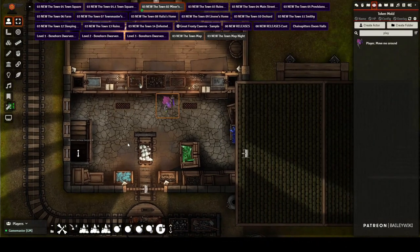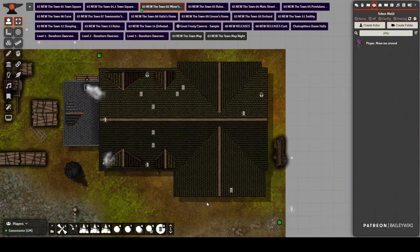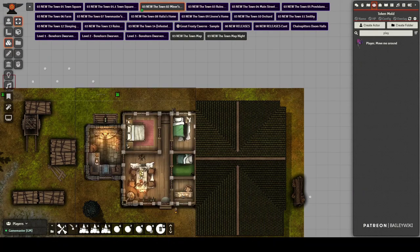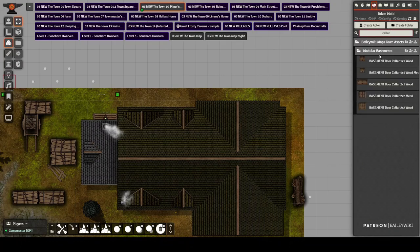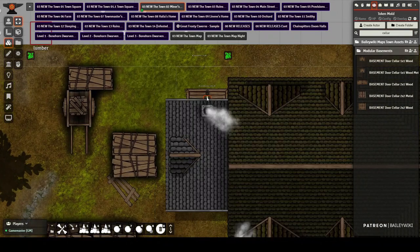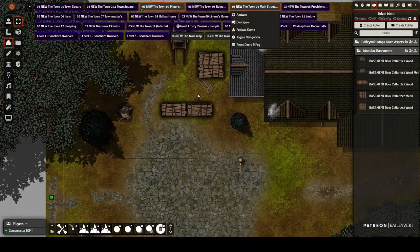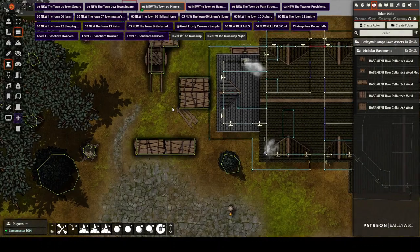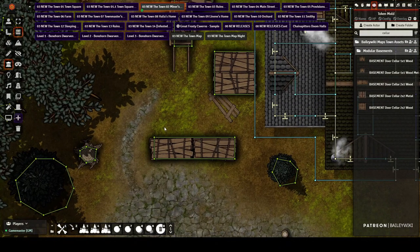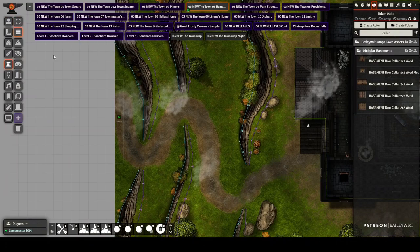They can teleport back up to the exchange the same way. This is a cellar entrance built with the modular system. If you want to add your own cellar entrance to any building, just type 'cellar' and you'll find different options — they come with teleportation zones and pins already set up, you just need to code the zone. Some of the new elements with this release include wood piles with their own tactical pieces built in so you can create more interesting, tactically engaging maps.